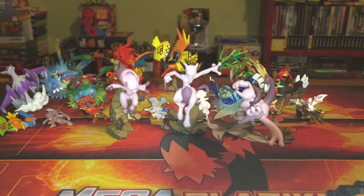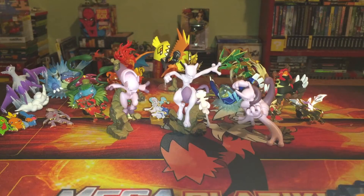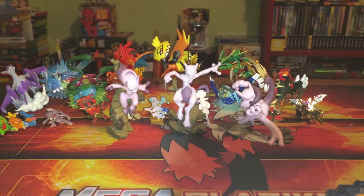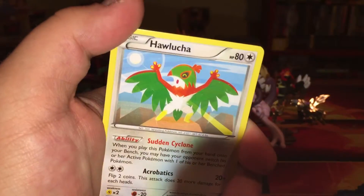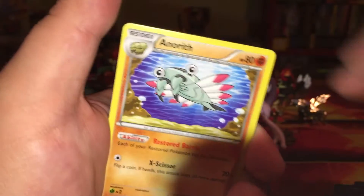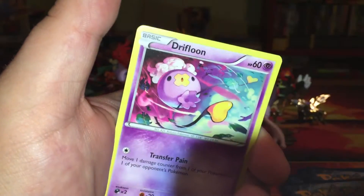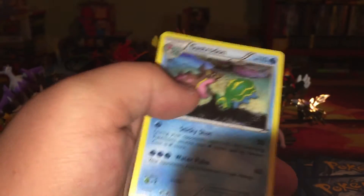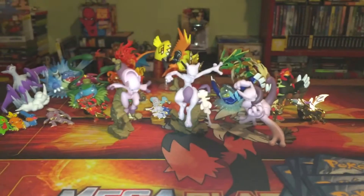Next up, Steam Siege. Code card like normal - if you're using those and you pull anything good or worthwhile, let me know in the comments. I don't play it. Hawlucha, Marill, Klinklang, Ponyta, Drifloon, a reverse holo Litwick, and a regular rare Gastrodon.